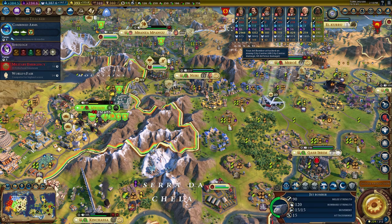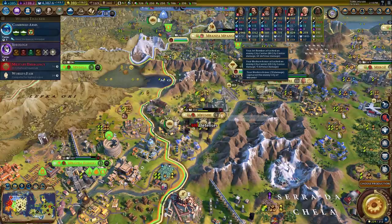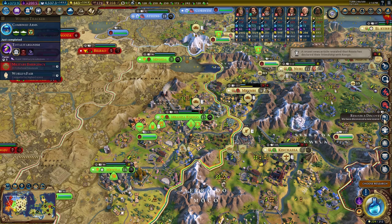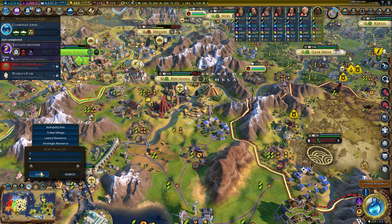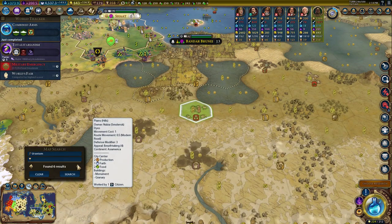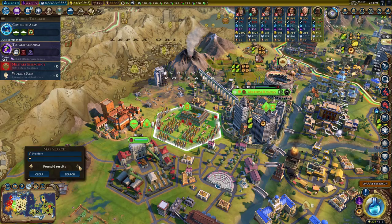They're trying to attack our units but we just got another jet bomber — these things are a lot of fun. Just taking out the city. We just unlocked uranium. Looks like just one resource — and it's underneath the commercial hub, three uranium per turn. Let's look at the map; why do we not have any? Six total results, and of course they're in the middle of nowhere. Spain has one — we're going to get one when we conquer Congo, easy peasy.